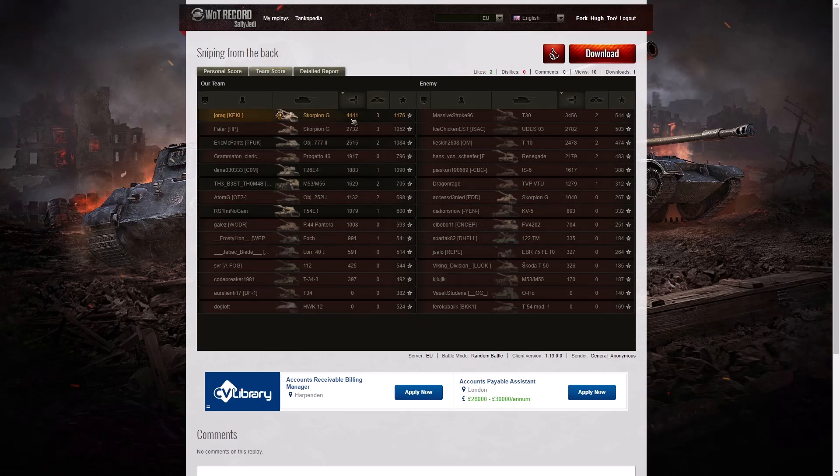Looking at the team score — top of the table with 4,441 hit points of damage. The next high scorer was the T30 with 3,455, followed by the Yudas with 2,782. For kills, he shared the top spot with the other Scorpion G on his team — both had 3 kills apiece. When it came to base XP, he topped that column too: 1,176 XP for General Anonymous, 1,090 for the T26E4 Super Pershing, 1,084 for the Object 277, and 1,052 for the other Scorpion.